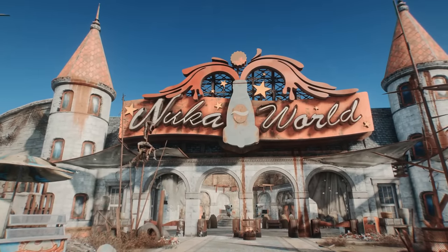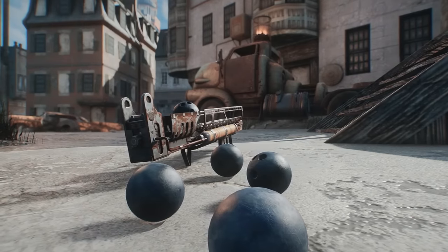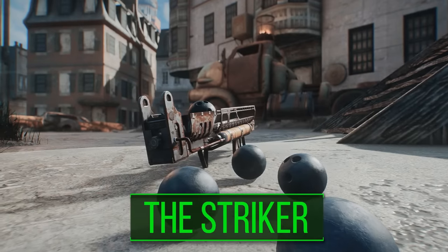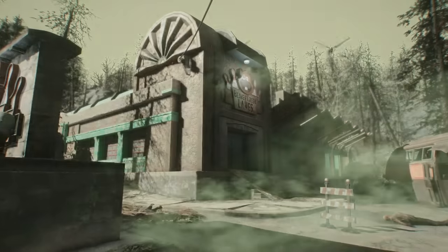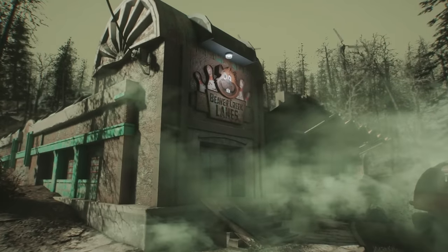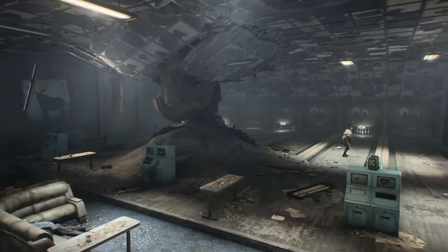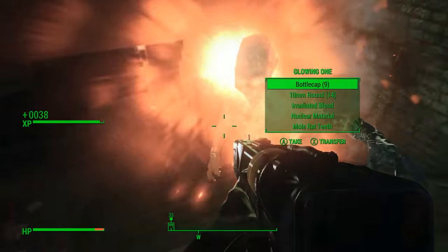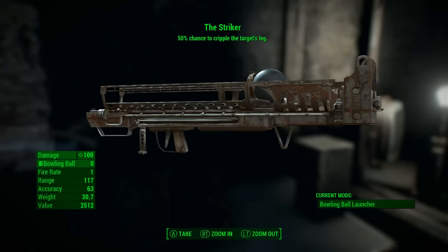What are you waiting for? Head over to Nuka World's Gauntlet and give this bad boy a go. Next on our list, we've got a weapon that's not quite as ruthlessly efficient as the last one, but arguably just as fun — even if you probably shouldn't take it along the next time a settlement needs your help. For this one, we'll have to head to the island of Far Harbor. Specifically, the ruins of Beaver Creek Lanes, an old pre-war bowling alley just south of the main settlement itself. After you've finished fighting off the small infestation of feral ghouls inhabiting the structure, within an upstairs office accessible through an employees-only hallway, you can find the Striker.